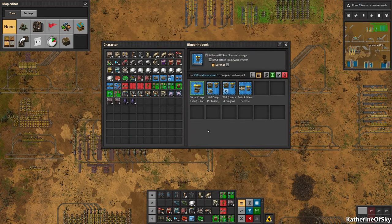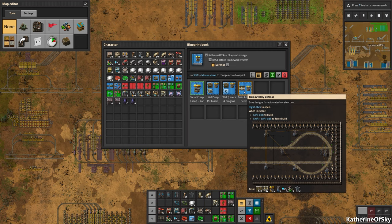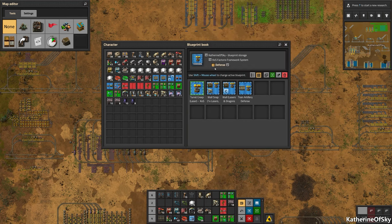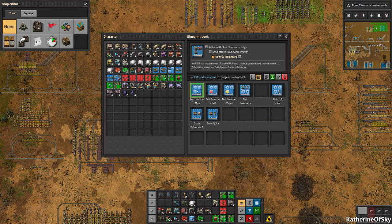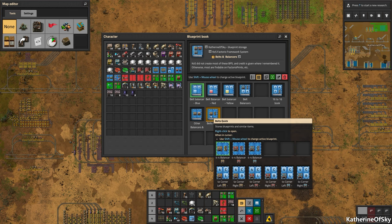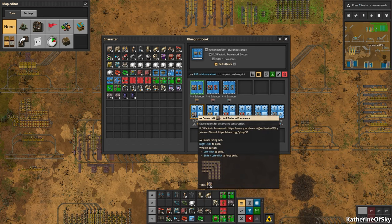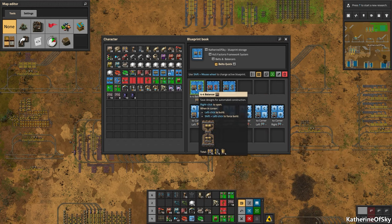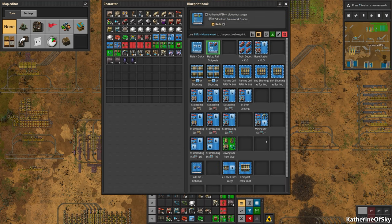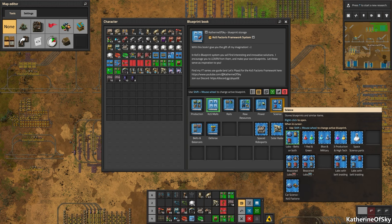There's a lot of stuff in the blueprint book I haven't even shown you. We have artillery defense — you park an artillery train and it defends against the biters. We have dragon's teeth walls, snappable walls, turret creep, belts and balancers. Most of these aren't my creation but I included them because people always ask. There's also a belts quick book and rails quick book I put on my hotbar for handy things like corners and balancers. The malls are there, the rails are massive, belted rail outposts, and production areas in the production folder.